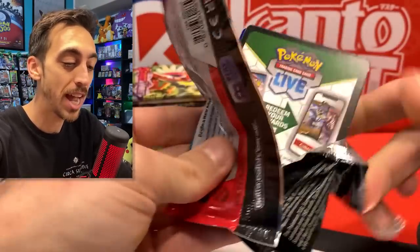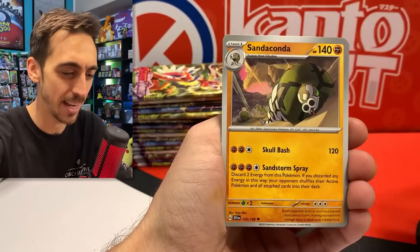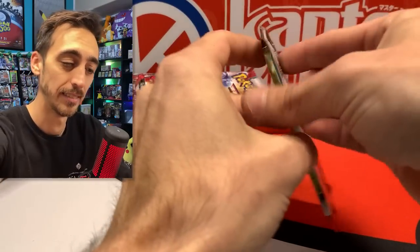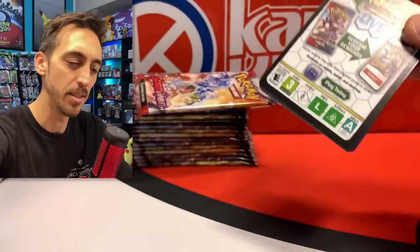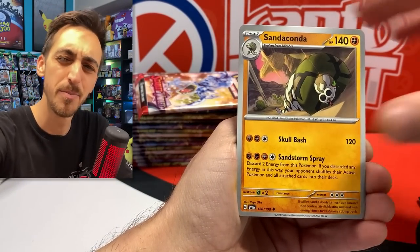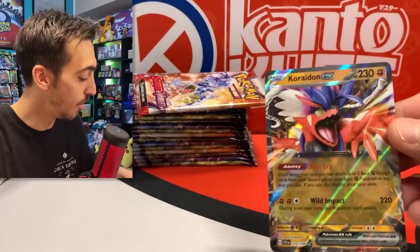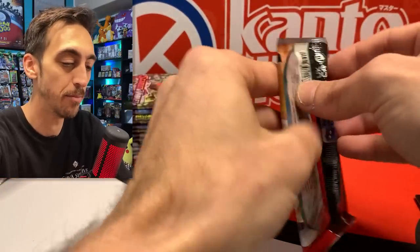Right side of the box. So far, first half of this booster box — decent, nothing too crazy. No alternate arts and no secret rares yet. We got a Quaxly and Indeedee for the holo. Typically the booster boxes for me, I end up with like a dozen pulls or so, maybe 13 or 14, usually like one rainbow or something just better than a full art. We've got Cacnea and Coridon EX — very fitting. I think I've pulled all of the versions of the Moridon and Coridon. Oh no, I don't have the Moridon EX yet — maybe we'll grab one of those in here.